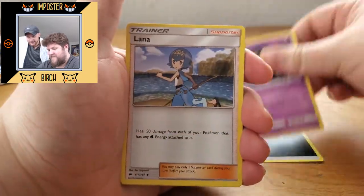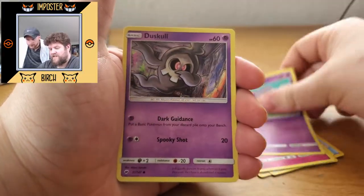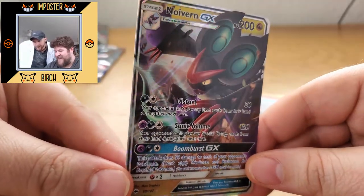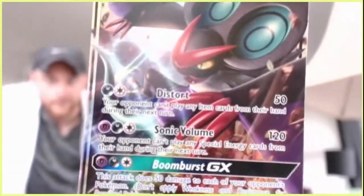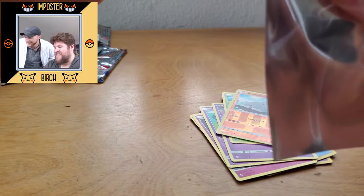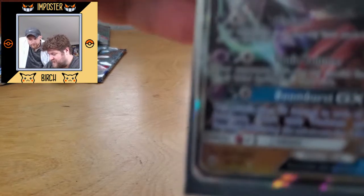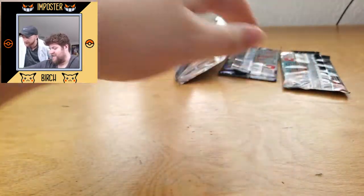We got Dark Energy, Seviper, Lana, Tormenting Spray, Charmander, Morlul, Espeon, Duskull, Oddish, Rhyhorn Reverse — oh! Noivern GX, baby! Look at that! That is a beautiful card. Come on, focus up. There we go. So we got Distort, Sonic Volume, and Boom Burst GX. Sleeve me, Sycamore. The cut is way off on this one too — you can visibly see it, but it's a good card nonetheless. Let's keep it going.